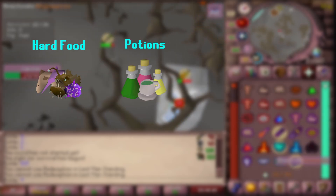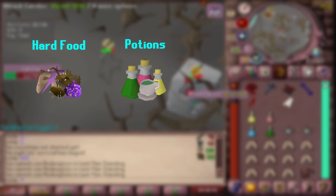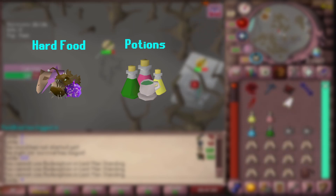Potions are really just any potion in the game. They vary in their effects but have no delay for following attacks. The most popular are combat boosting potions, Guthix rests, restore and prayer potions, and most notably Saradomin brews.